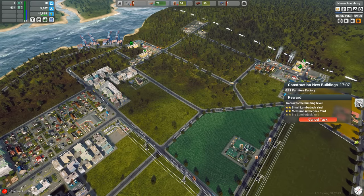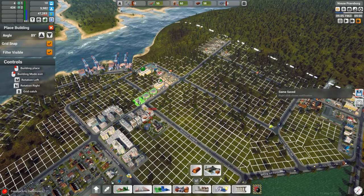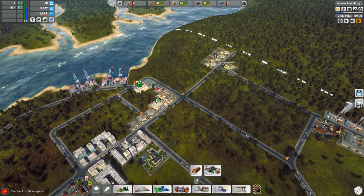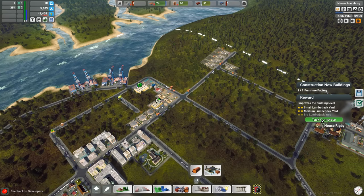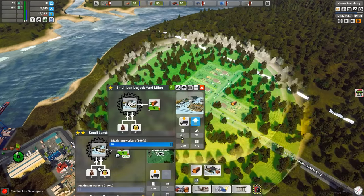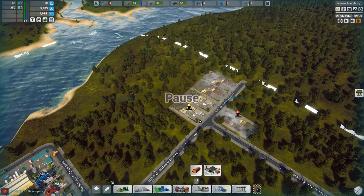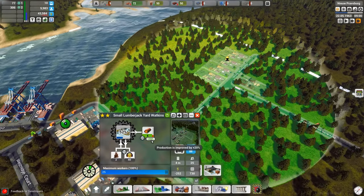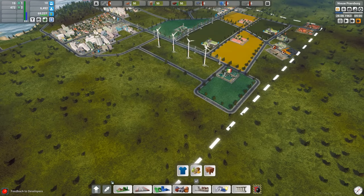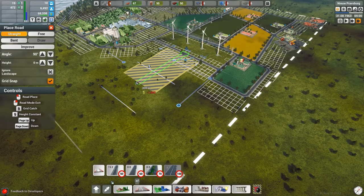We finally have some missions. If we construct a new furniture factory, we're going to get some improvements we're looking for. By placing down one more furniture factory and completing the task, we can come over and upgrade our lumberjacks — only costs about 80 bucks each, practically nothing. We should see a nice 20% efficiency boost on our lumberjacks. More lumber means more furniture, means more money.